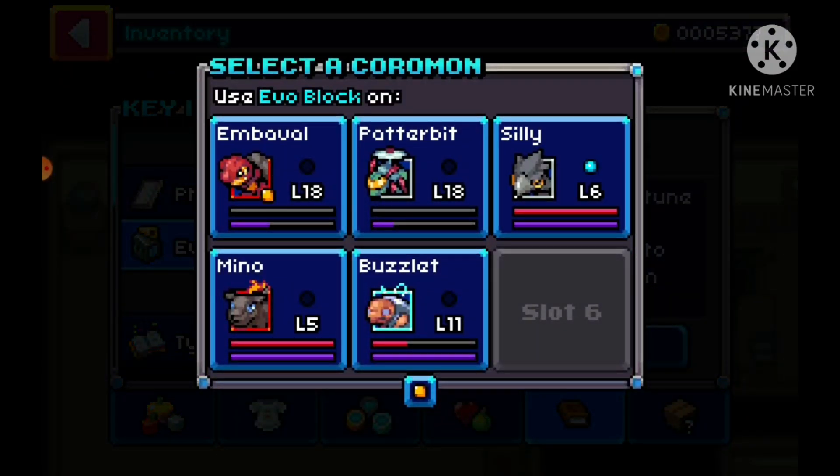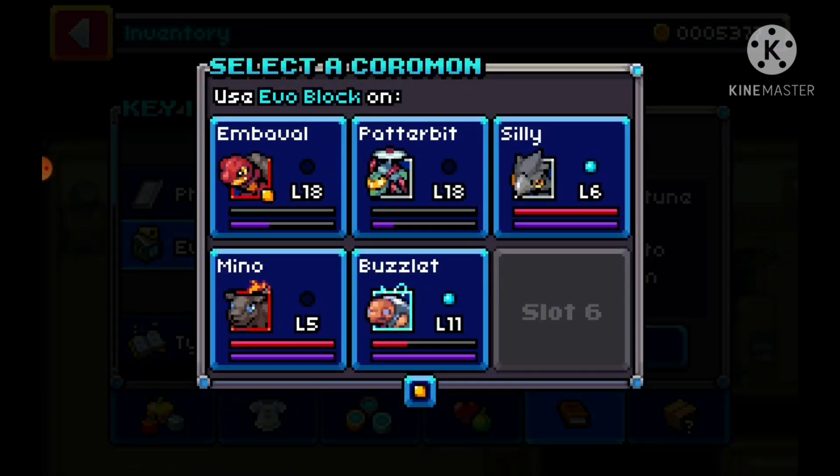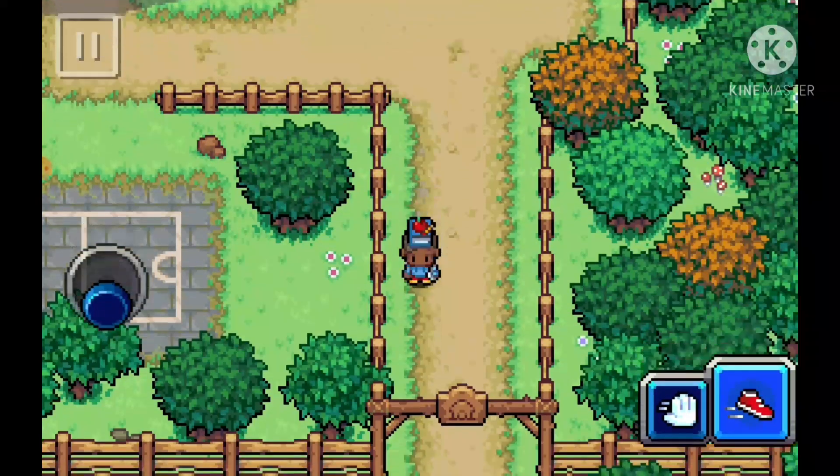I'm going to show you guys how to use it. You just press use and you can use it on any Coromon infinitely — it's pretty cool. You just see the circle there, you can take it on, you can put it off. It's really useful. I'm not really sure of what new moves you can learn but I'm sure there'll be loads of really good ones.